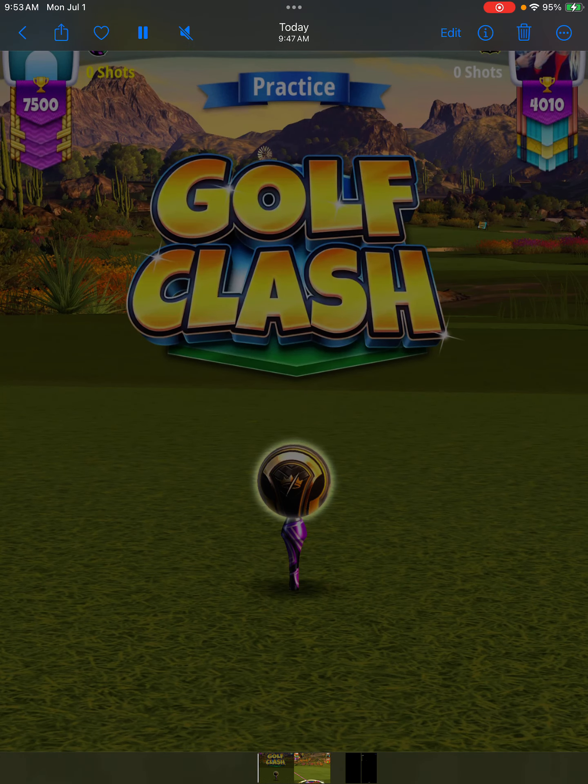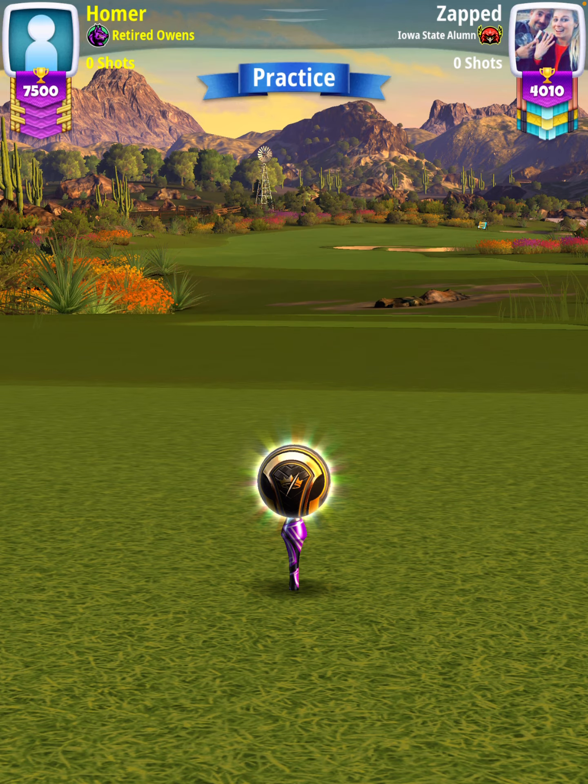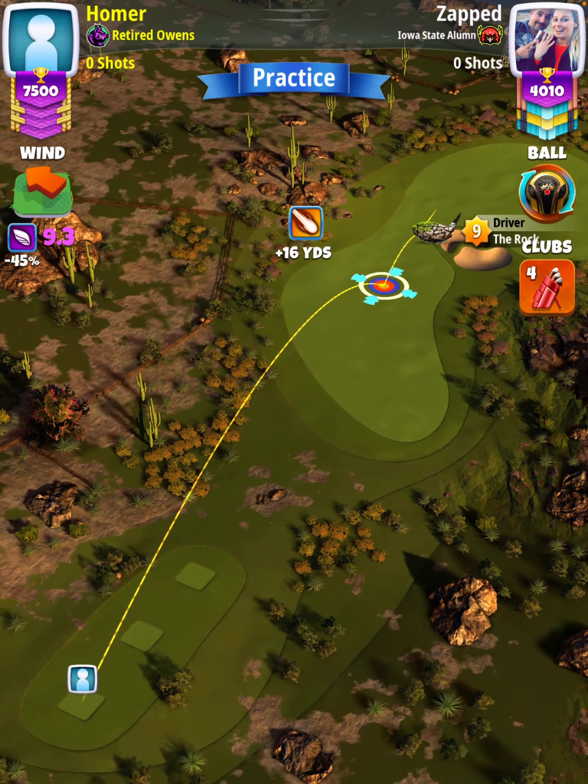Hey, what's going on everybody. This is hole number six of the Fourth of July tournament, master division qualifying round. For our tee shot, we're going to start off with a Rock level nine and a King Slayer ball setting.